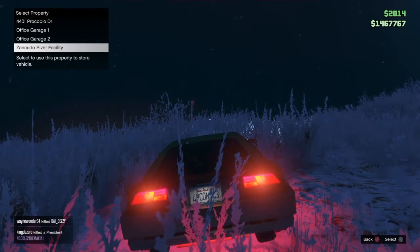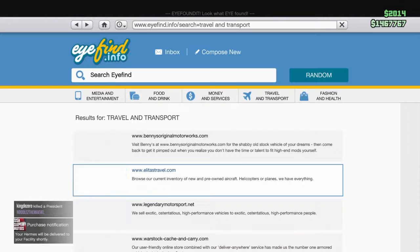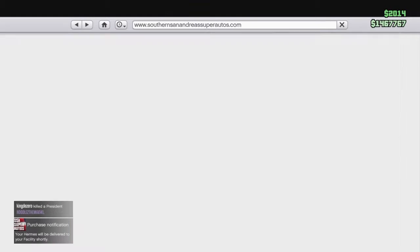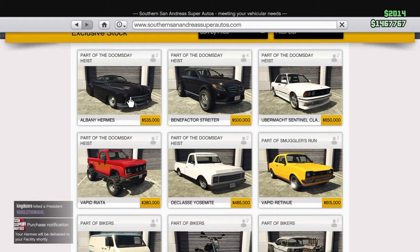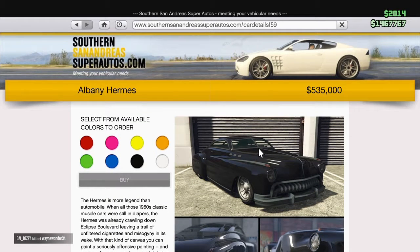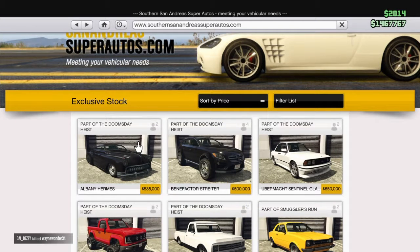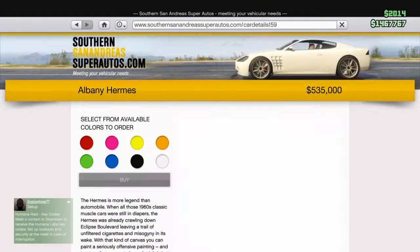Wait, I can put it in my Zincuda? Yes — perfect, okay, nice. But yes guys, it's right here, look at this right here. This is where it's at. I'm buying the Hermes. It's a muscle car. It's $535,000, but I bought it — 'cause you can get it for free one time. It's offered for free, then it's that much when you buy it.